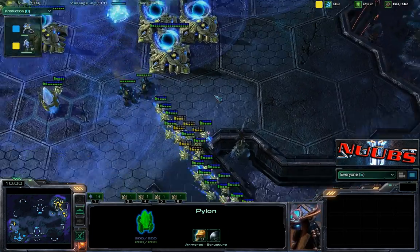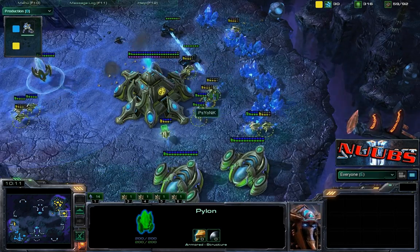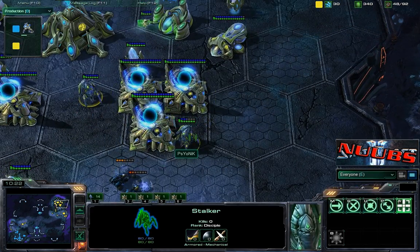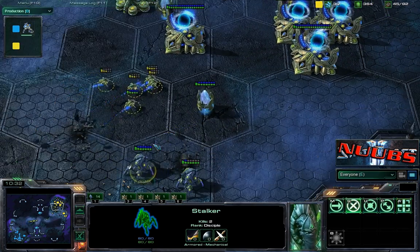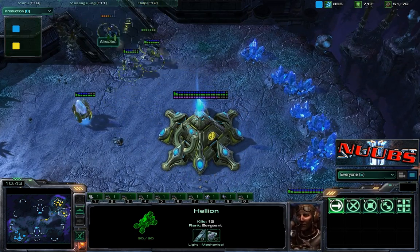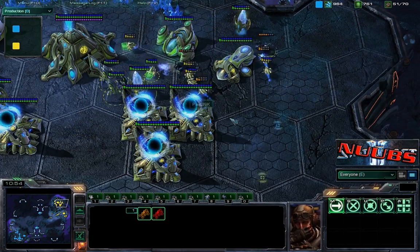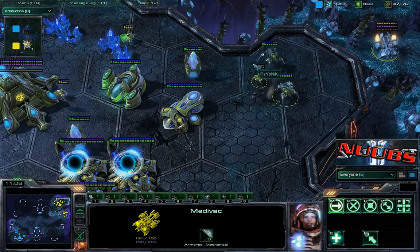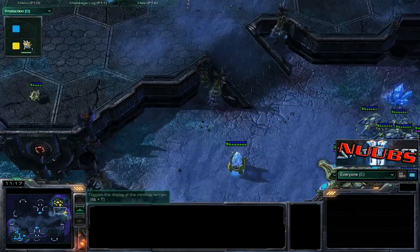He's just transferring probes down to the low ground, but look at how much damage these hellions do — just tearing them up. Units are being warped in — a couple of stalkers — and they will quickly take out the hellions, although they get a couple more probe kills. Let me check the kills: 9 kills, 12 kills — holy crap! Between these two hellions that's incredible. Blue flame hellions just wreaking havoc, and now it looks like he's going to lose this Medivac — and down it goes.